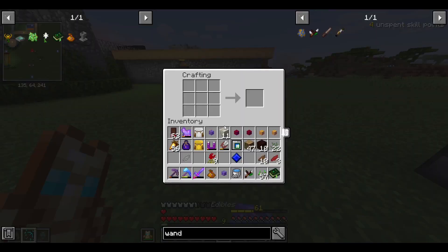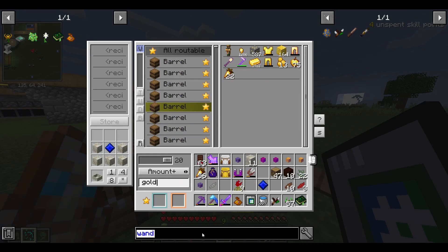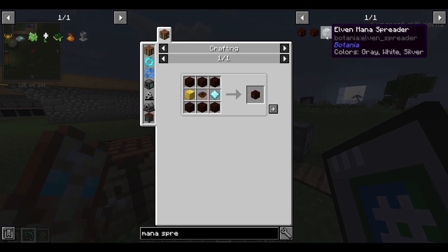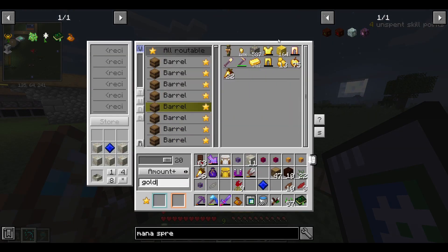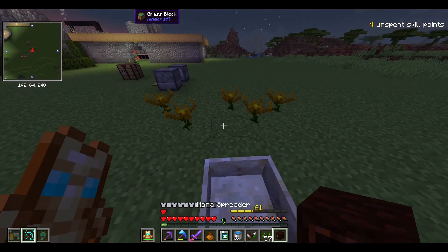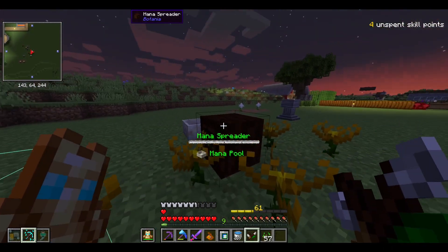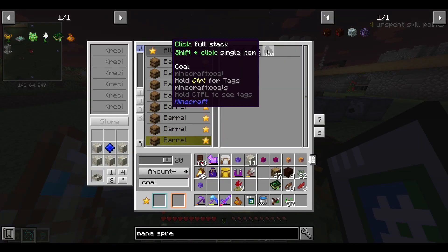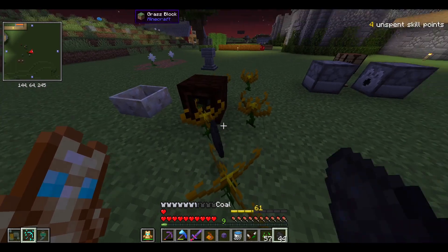Now we also need a mana spreader, which also uses living wood. Later on there are ways to upgrade your mana spreaders - there are Elven mana spreaders that transfer more mana, and then the top tier Gaia one which transfers the most. For the Gaia spreader you need a gold block. I think one should be enough for now. Craft it like this, throw it roughly right here, and link all the endo flames to the same mana spreader. If it overloads, nothing really happens - you just lose mana. Grab about five pieces of coal and throw them down - they'll pick them up.